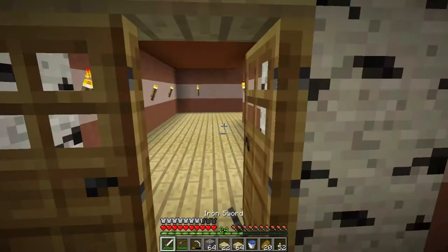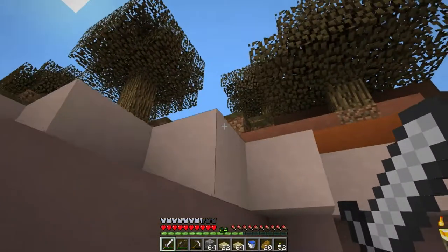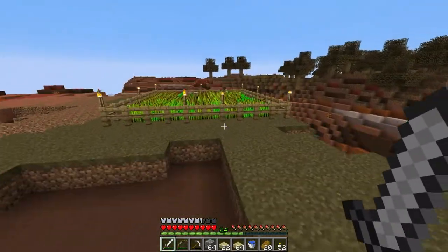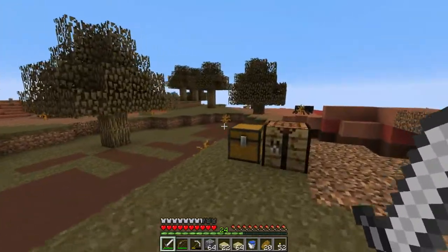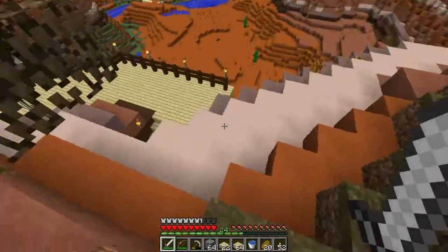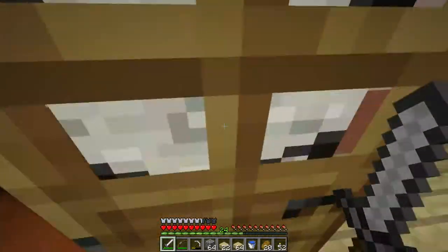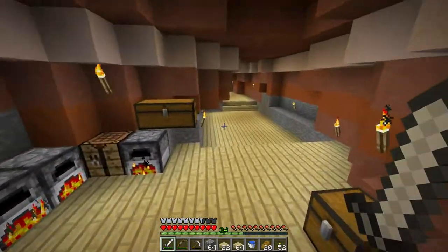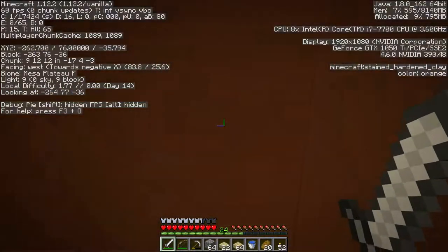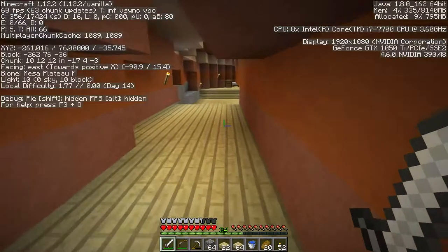Let's just see if it's day outside. I think it might be — yeah, it is. I heard a skeleton, so let's be careful not to get jumped. Weed farm is doing good. I should check the coordinates before I go out. It's over there — no problem at all. So if I go to the edge and look at my coordinates, it's X262 and Z-35.